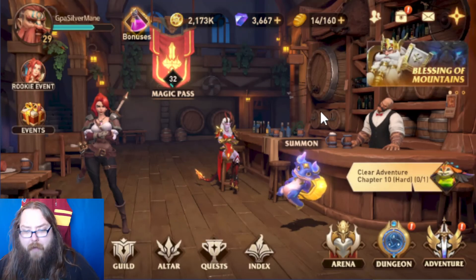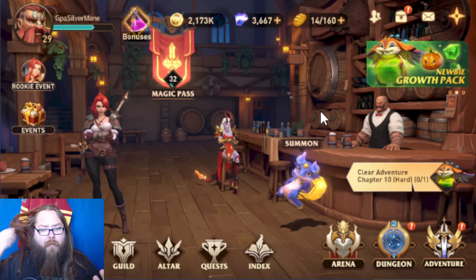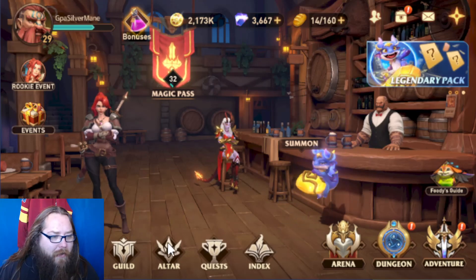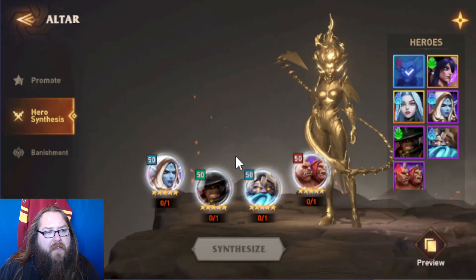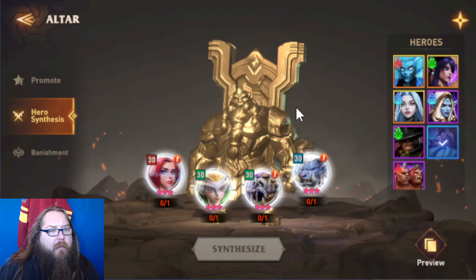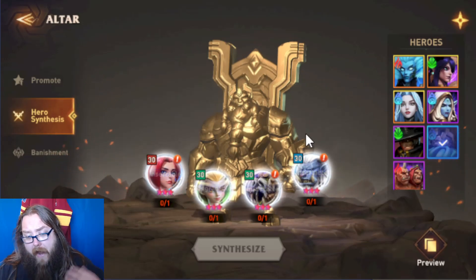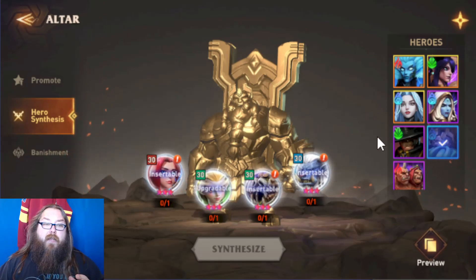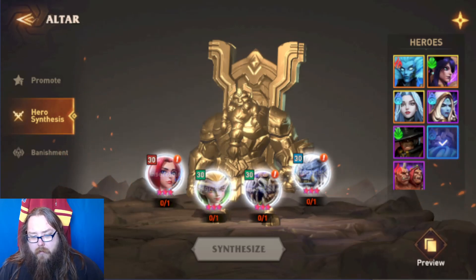Definitely like, subscribe, and comment down below. Let me know what you're buying in the shops — if you're going with the magic pass or the cards. I call them raid cards, but you'd call them awakened cards or chaos cards since the game is Awakened Chaos Era. My next video is going to be hero synthesis, and I'm going to try to synthesize this dude — I don't even know his name, but I want him, he's a dwarf. I'm going to go over how I'm doing it, what characters I got, and how easy or hard it was, then kind of talk as I progress. Much love, stay healthy. We'll see y'all in the next one.